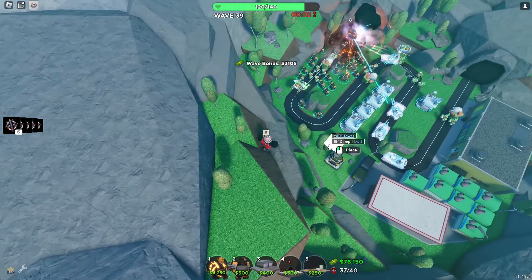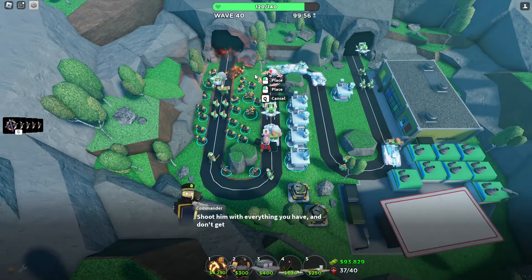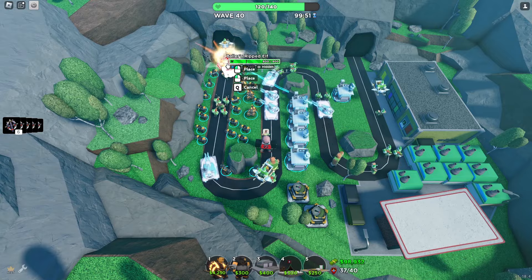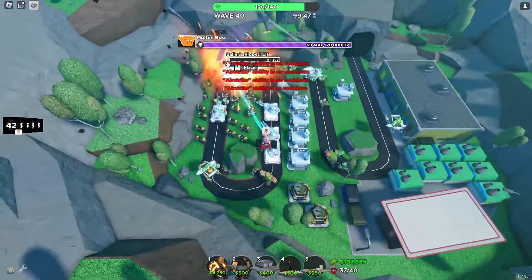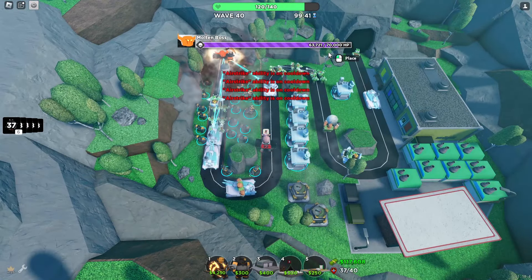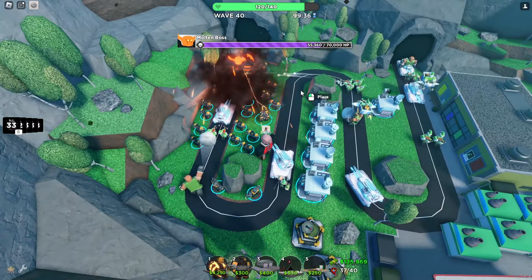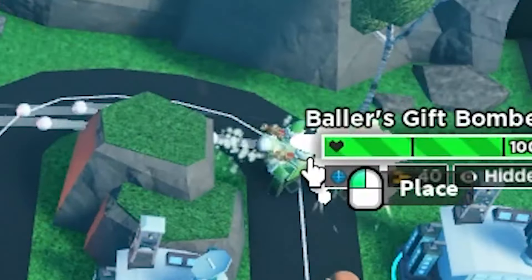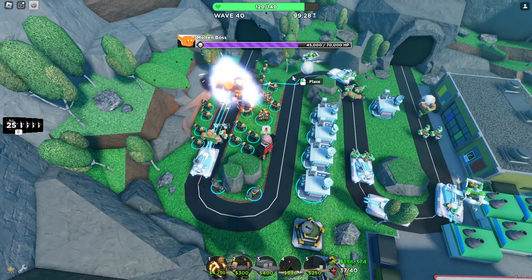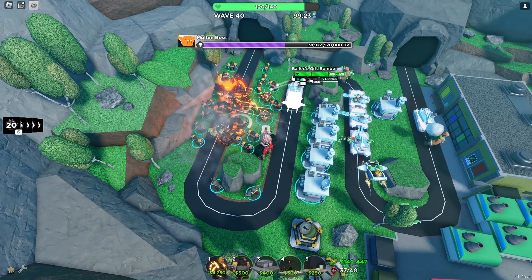We're going to skip the wave because we can — these guys aren't even standing a chance. And apparently these are the boss's henchmen. We're going to have our airstrikes ready and see how fast we can kill that boss. We don't even have maxi, we have one or two accelerators. We're going to send in all our bombs — but that didn't actually really do any damage, and all of our towers are down because he just stomped. But that's okay.